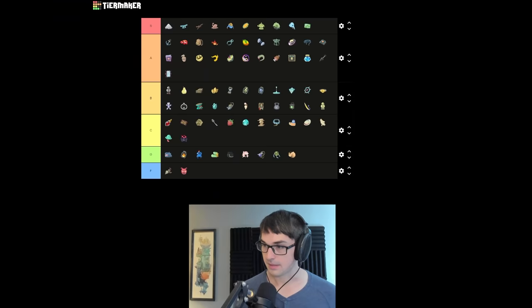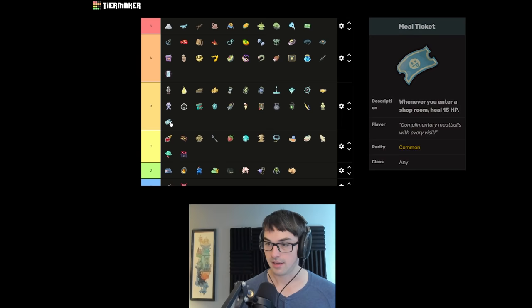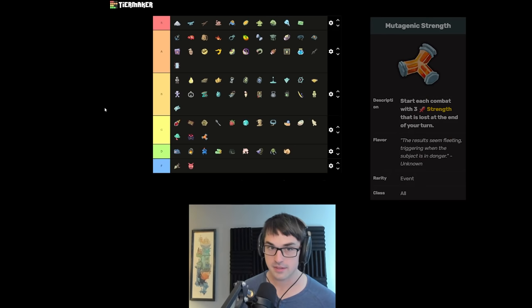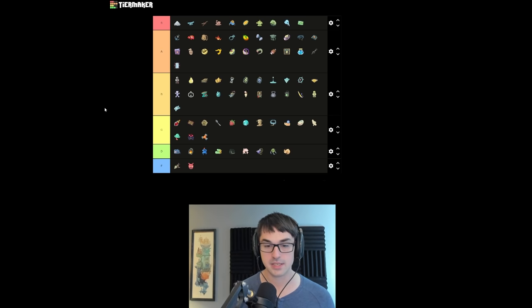Meal Ticket heals you at stores — I like this less than Meat on the Bone, but sustain relics are quite good, and Meal Ticket fits nicely into B tier. Mutagenic Strength gives you strength on turn one from the Jack Stealer — C tier, noting there are often better options at the Jack Stealer event. The Transform 2 in particular is usually very good. But three strength on turn one can combo with Orange Pellets or Artifact quite nicely.